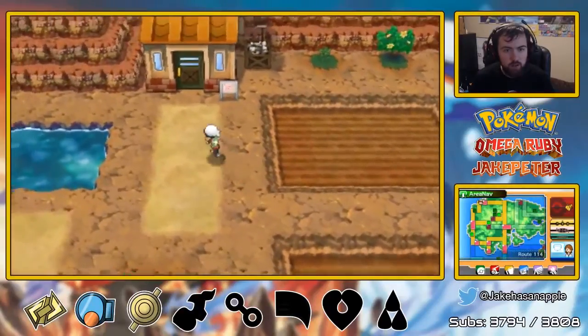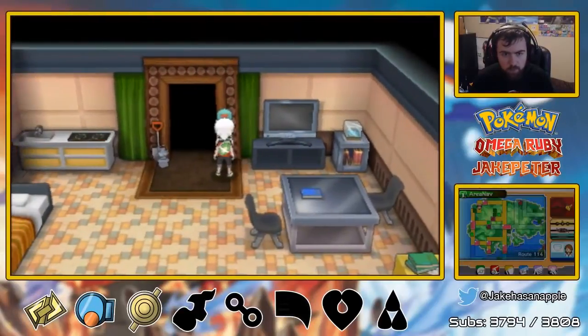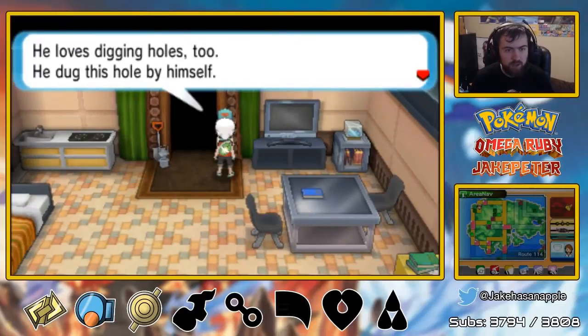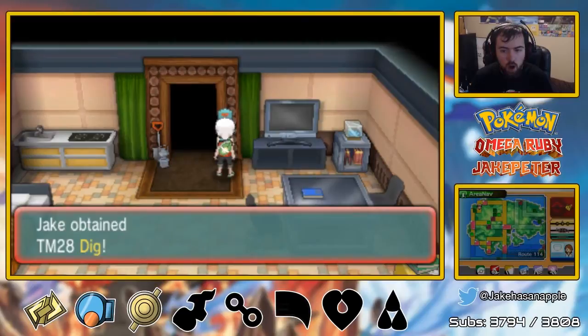Oh hello, Route 114. This is Lanette's house, right? No — this is the Fossil Maniac's house. Do you have any fossils for me? My big brother's the Fossil Maniac — he's a nice guy who loves fossils and loves digging holes. He's dug a hole by himself — you can have this, you can dig holes just like my brother. We got Dig!